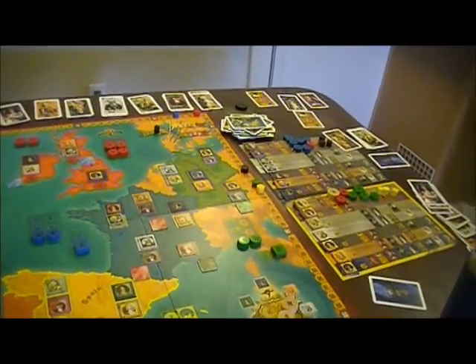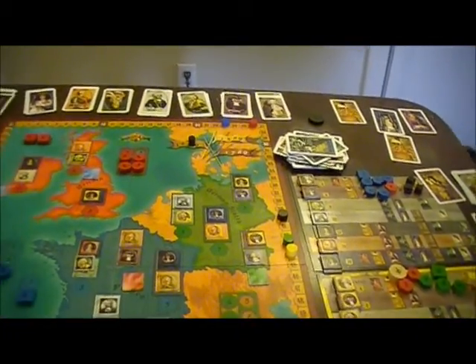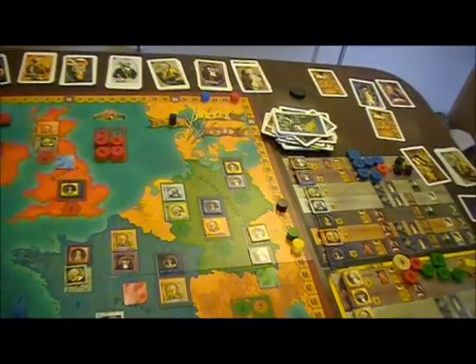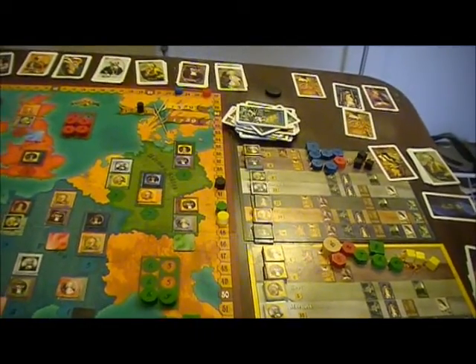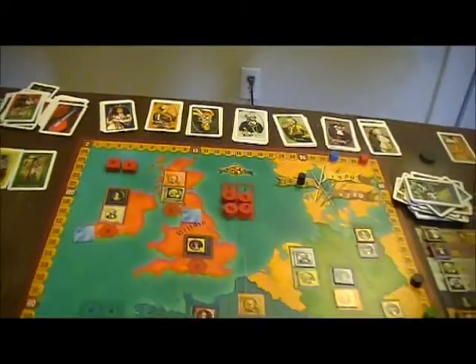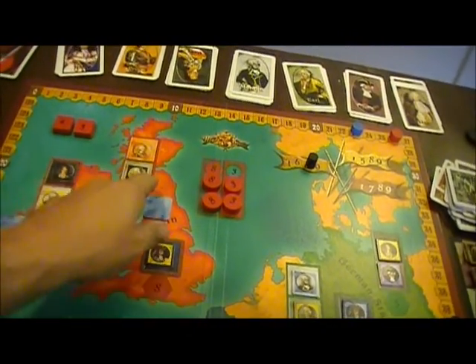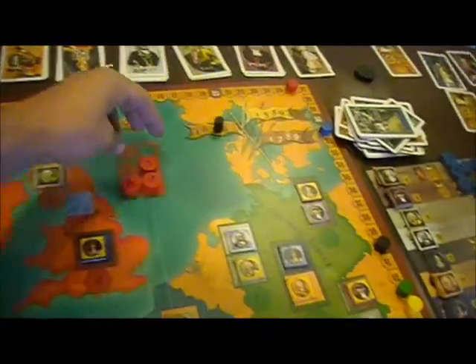They start with a penalty in terms of number of cards, so there's not a lot they can do with their initial hand. In England, Blue has four here, Black has three, and nobody else has more than two. So Blue manages to sneak the lead in England, giving them 8 points, and Black has second place with 3.